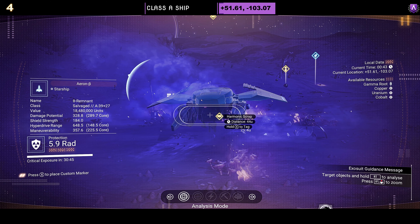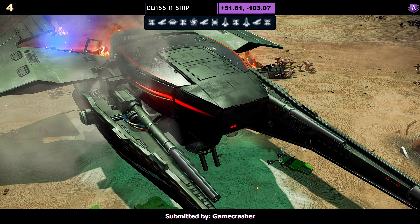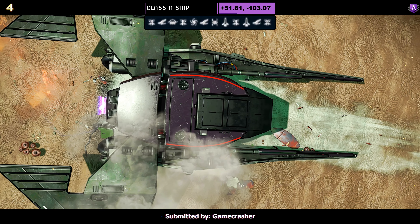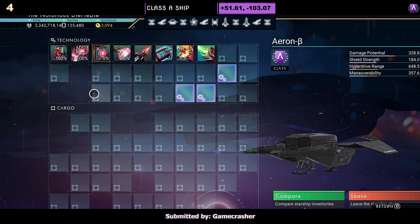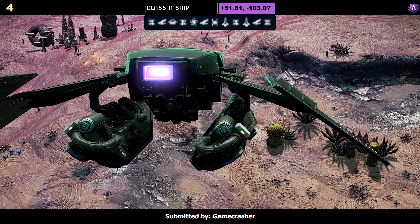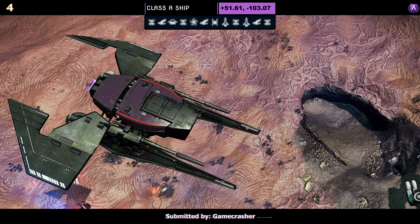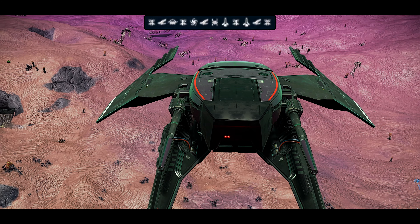Ship number four, a Class A submitted by Gamecrasher. This one is a very simple yet elegant black ship with extended rear back wings. It has the undercarriage that does split slightly once in the air to give it a nice shape. Three supercharged slots are grouped together on the right; the fourth would be over on the left if you upgrade it. In the air, the bottom angles out. Very nice ship.